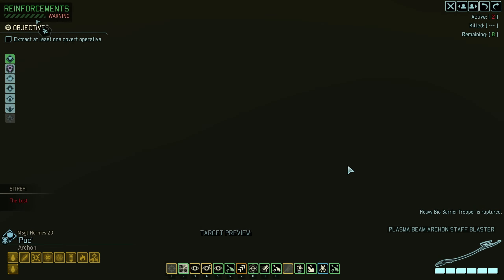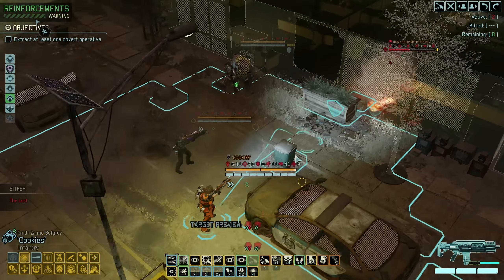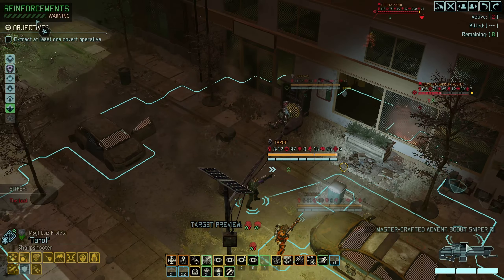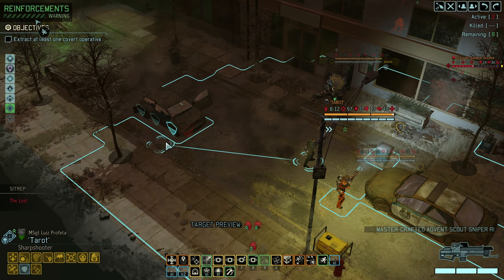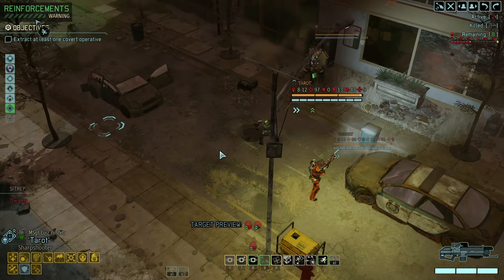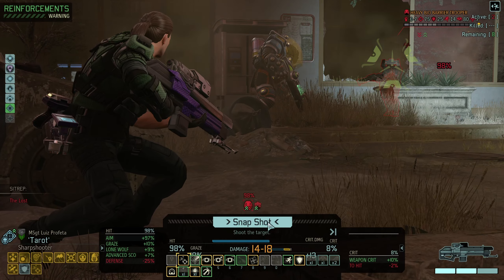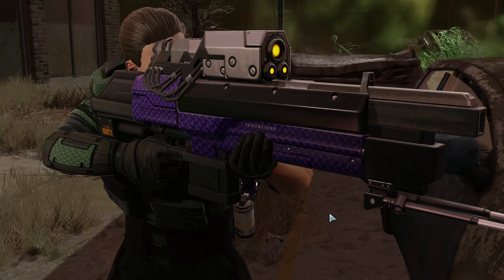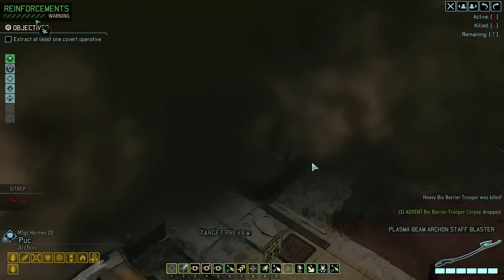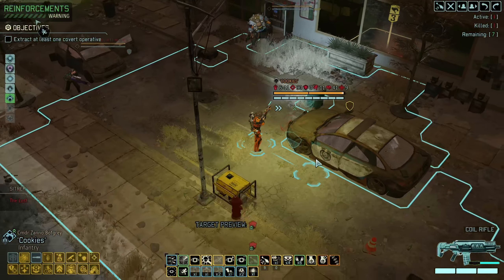That will destroy his cover, which is what I wanted, and then we can hopefully kill him. I have snapshot with this weapon, which means I can move and then take a shot. He's his own cover because he's using a shield. Fine, 98% — please don't deflect. Thank you. Got him. I really hate when they deflect, because not only do you have to hit, you have to not get deflected. It sucks.